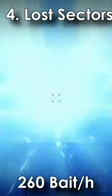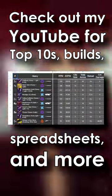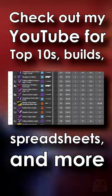Lastly, and most importantly, you can complete lost sectors for about 260 bait per hour. Specifically, the Terminus East lost sector on the EDZ, because it has an easy boss who is close to the front with a close chest and a short distance to reload the area. It's a little bit better with other Fireteam members — just make sure everybody unloads the lost sector before re-entering. Which is why I believe that you are...